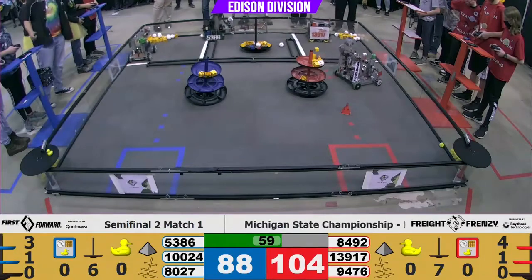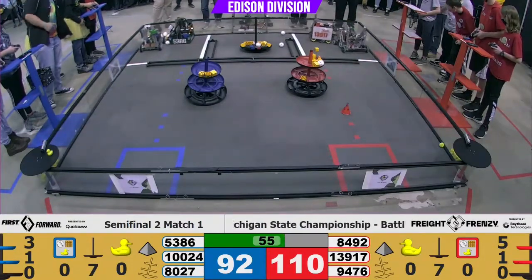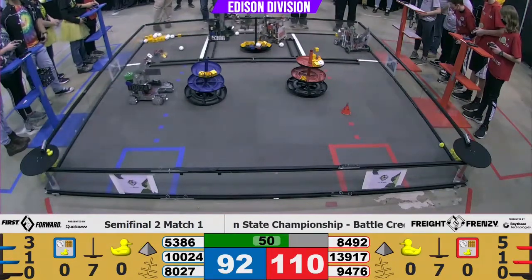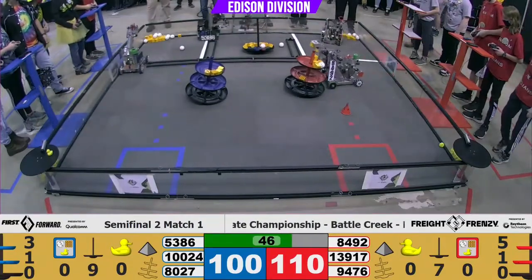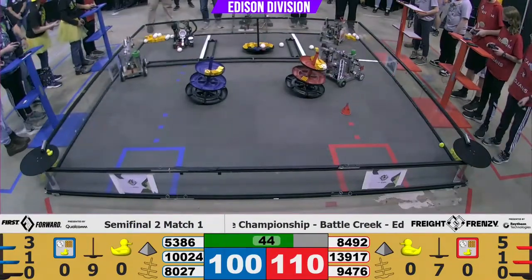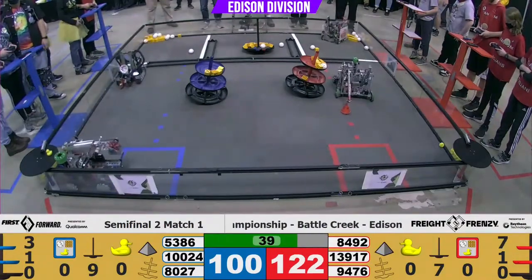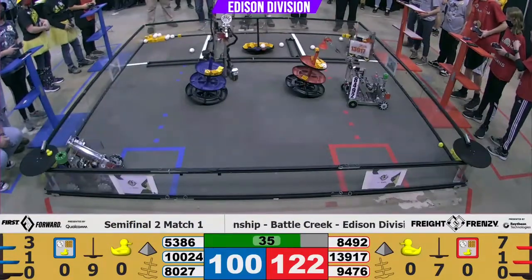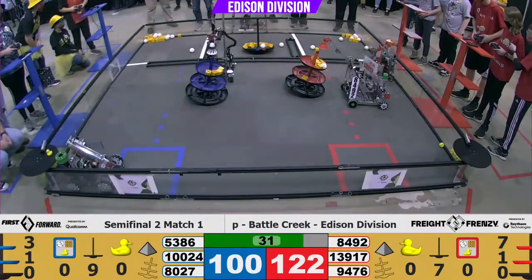Still going at it — good communication going on on the field. The Blue Alliance's 10024 picking up great for their shipping hub. They've got a very balanced shipping hub over here on the Red Alliance side. It looks like Red wants that shared shipping hub, but Blue is fighting hard. Nine seconds till endgame — looks like 8492 is going to cap alongside 5386 on the other alliance.